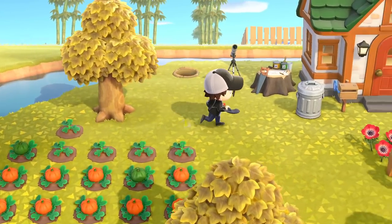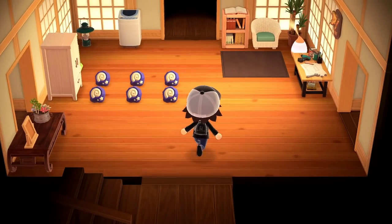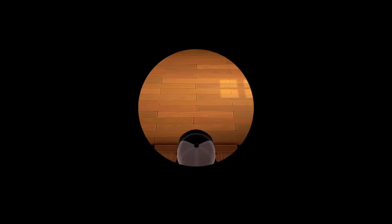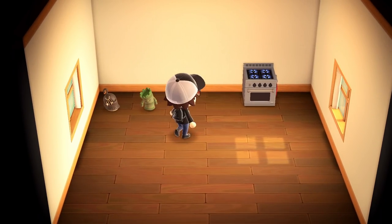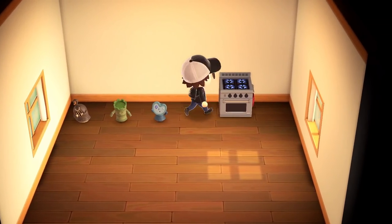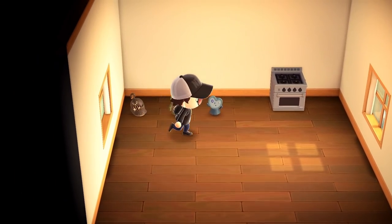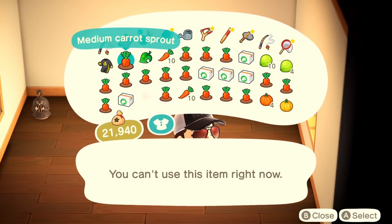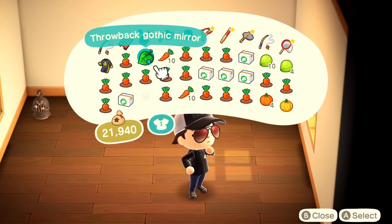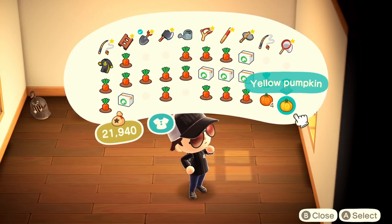Things are pretty full here. I might want to go ahead and organize some of the inventory we already have. We could check out that Gyroid a little bit, then we definitely want to go over to Brewster's Cafe. So let's put this down and put it in storage — the gothic mirror and whatever ingredients we have for the time being.